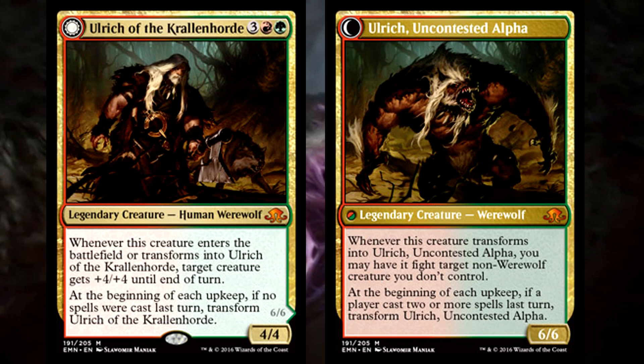Its abilities are kinda tame for a character whose art seems so fierce. As it comes into play or flips back into a human, it gives a titanic growth to a creature. Not bad, but that means he's really dependent on you having other cards on the board. The wording suggests that he can give himself the buff, since it doesn't say 'other creatures,' so at least you can make him an 8/8 for a turn.